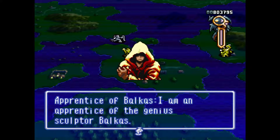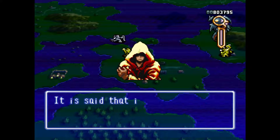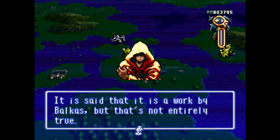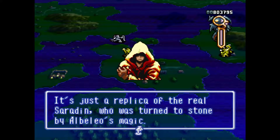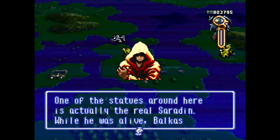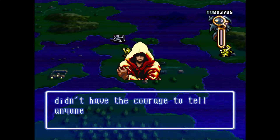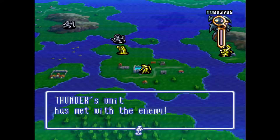Apprentice of Balcus — so that was the sculptor. 'I am an apprentice of the genius sculptor Balcus. I must trust you with a secret. You know the statue of Saradin? It is said that it is a work by Balcus, but that's not entirely true. It's just a replica of the real Saradin, who was turned to stone by albedo magic. One of the statues around here is the real Saradin — while he was alive, Balcus didn't have the courage to tell anyone the truth.' Revelations, dear viewers.